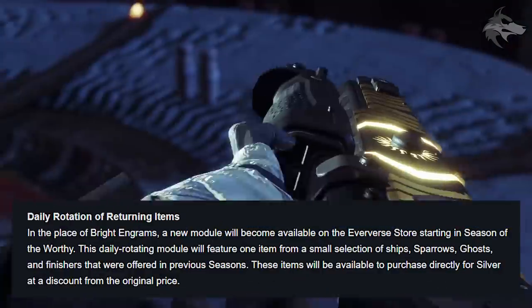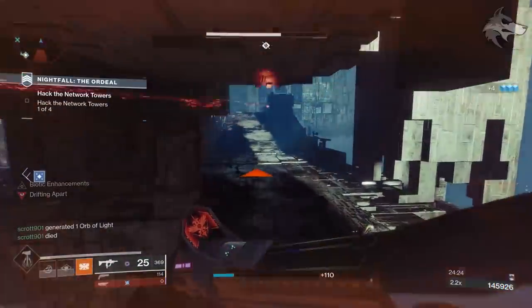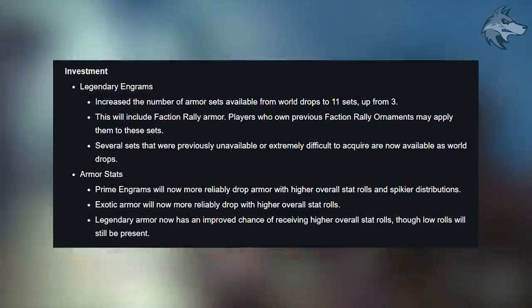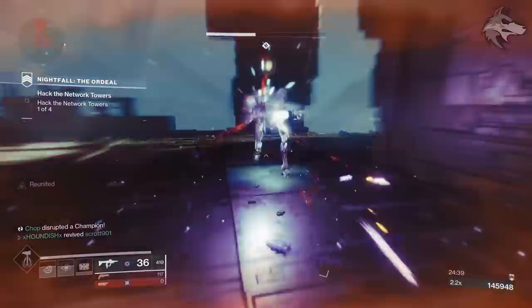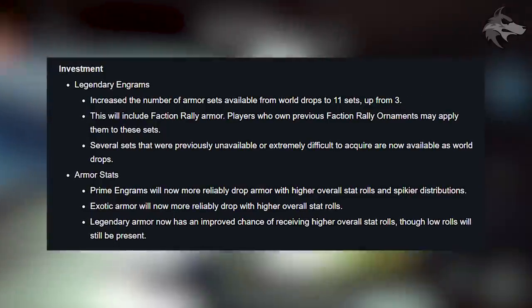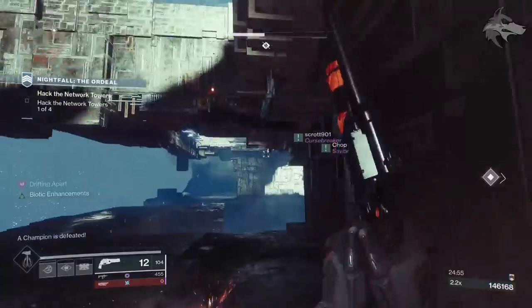Bungie are replacing the Bright Engram with a new daily rotating module featuring one item from a small selection of ships, sparrows, ghosts, and finishers from previous seasons. For legendary engrams, the number of armor sets available has been increased to 11 sets that can drop from world engrams — including faction rally armor that works with old faction rally ornaments, and sets previously unavailable as Armor 2.0. Prime engrams will more reliably drop armor with higher overall stat rolls, exotic armor will more reliably drop with higher stats, and legendary armor has an improved chance of higher overall stats, though low stat rolls will still be present.